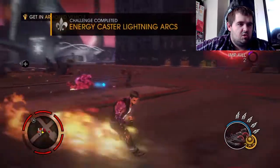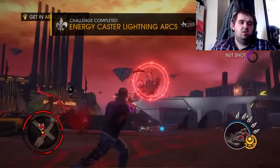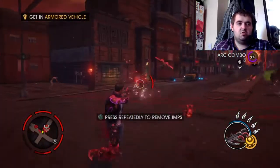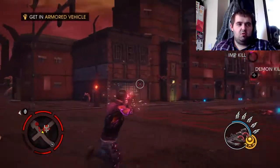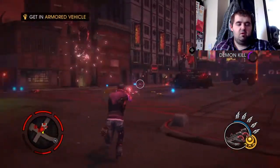Imps count towards chains, although if you shoot the imp you will kill it, so be careful when you are trying to use the imps — just try to shoot something near it. You can shoot at husks, but a husk to a husk won't count; a husk to a demon will count, or a demon to a husk, so do keep that in mind.